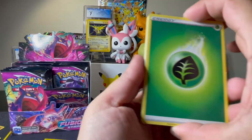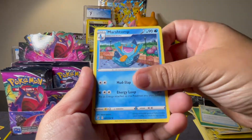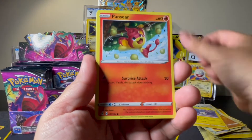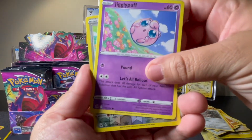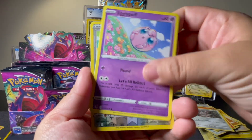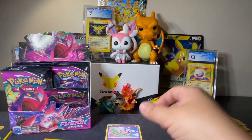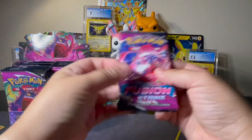We've got Leaf, Croconaw, Marshtomp, Lopunny, Baltoy, Minun, Pantsir, Durant, Jigglypuff — oh my gosh, that's the cutest Jigglypuff, putting that aside — Skiddo Reverse, and a Golem Non-Holo Rare. Wow, okay. Come on, box. This is not turning out in my favor so far.